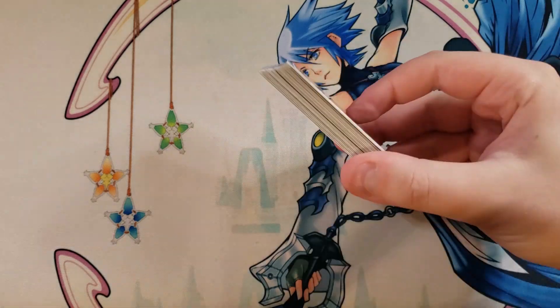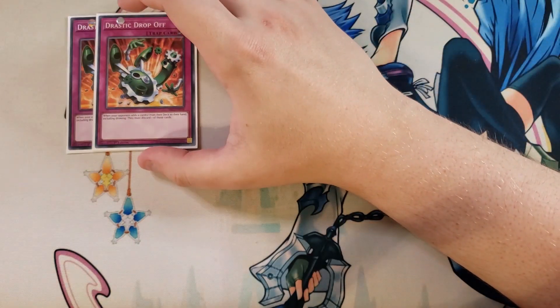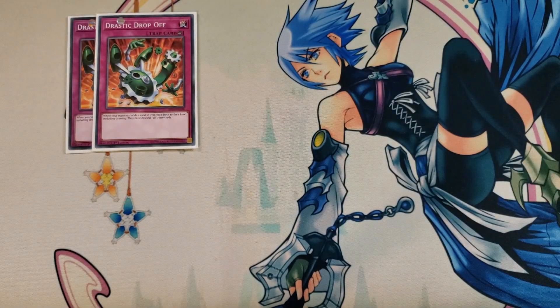For the traps, we're going to be playing a lot of traps. We're starting off with 2 copies of Drastic Drop-Off. When your opponent adds a card from their deck to their hand, including drawing, they must discard one of those cards — a pretty good effect to rip a card out of the opponent's hand.